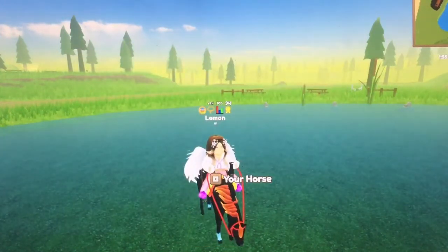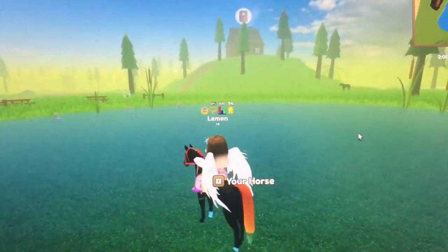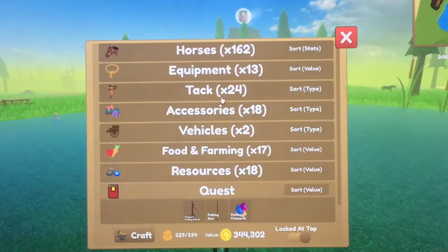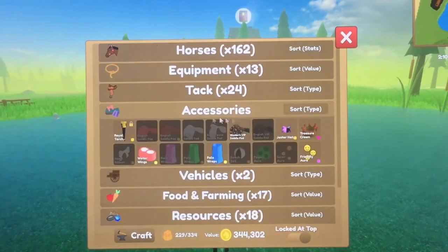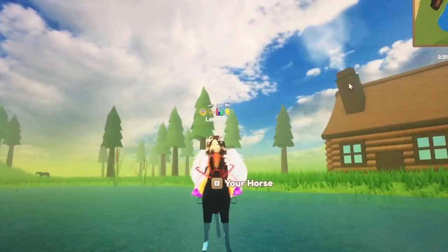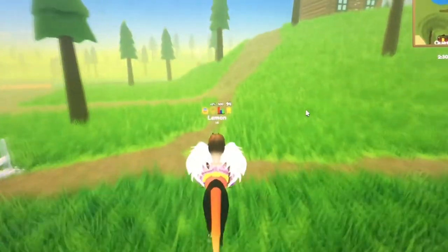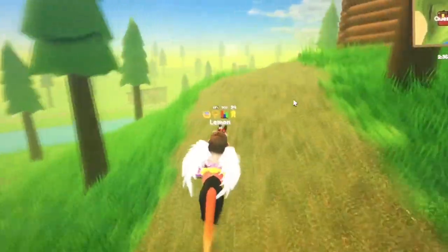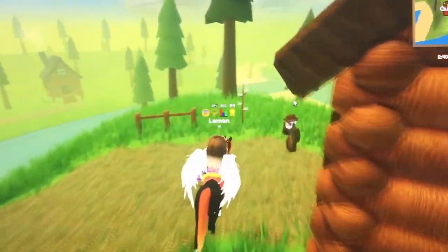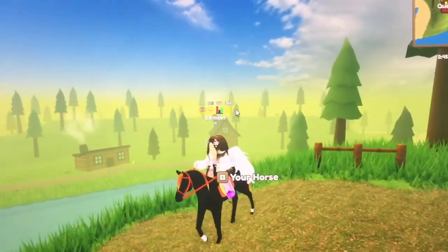Now that we opened it, we get 10 bronze, so it's not that bad. But I usually get some tack and accessories, and I usually get a lot of halters and saddles. You can also trade them or sell them for quite a lot of money — I've traded my saddles for a cross coat fashion, so I was really happy with that. You get that treasure from Jones.